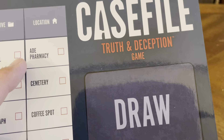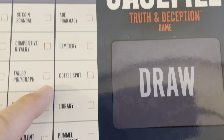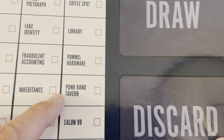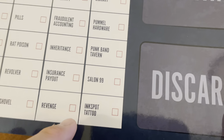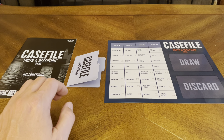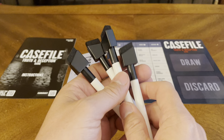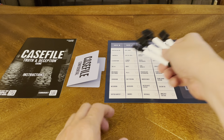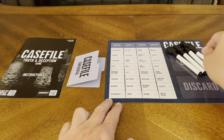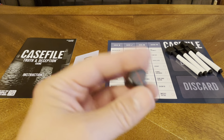How did they do it? The weapons are bare hands, crystal ball, cyanide, coffee, knife, pills, rat poison, revolver, or shovel. The motives include Bitcoin scandal, competitive rivalry, failed polygraph, fake identity, fraudulent accounting, inheritance, insurance payout, and revenge. The locations include the pharmacy, the cemetery, the coffee spot, the library, the hardware store, the tavern, saloon 99, and the ink spot tattoo parlor. Those are your cards for the draw pile and discard pile.